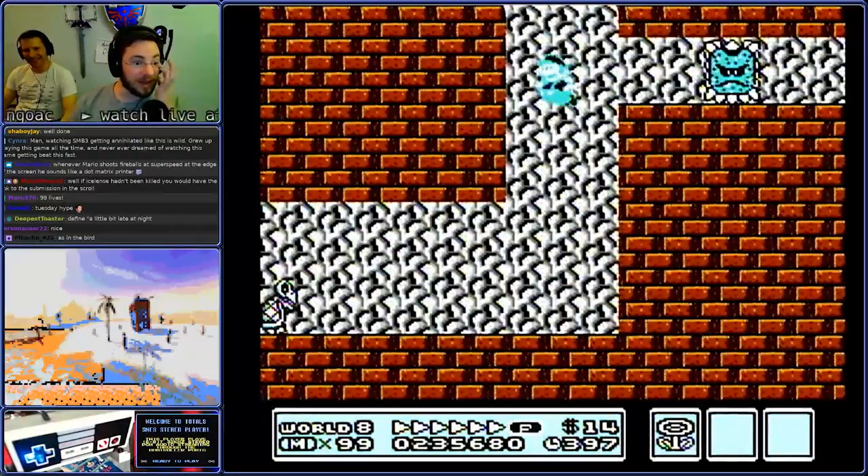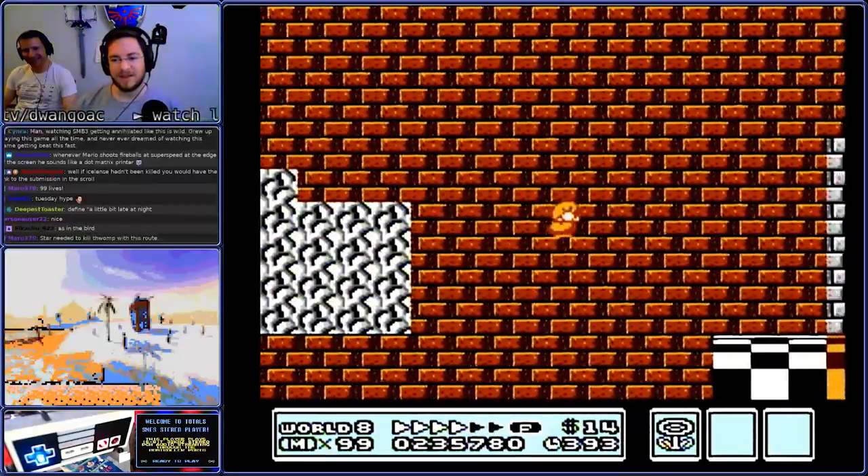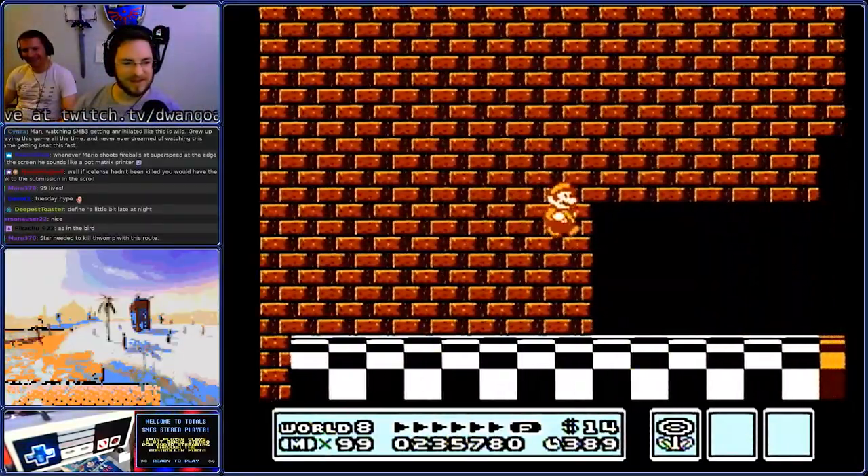Meaty Magnet, I didn't deliberately kill Iceland's — it killed itself. I love that strategy of getting through this wall this way — it's just amazing.